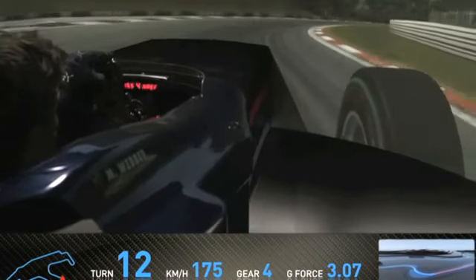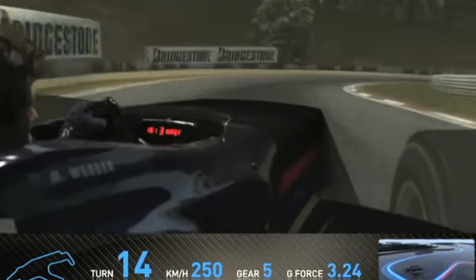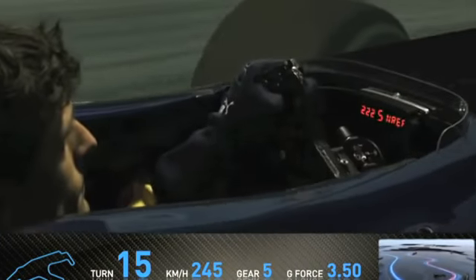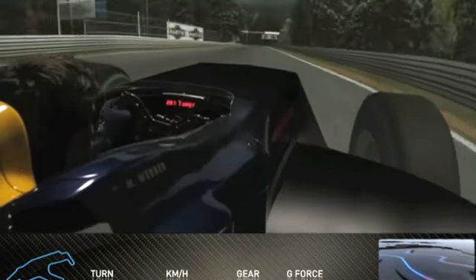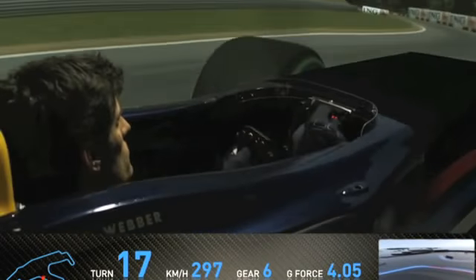Then we come to another chicane, which is not that slow. This is where you feel the car really working because it's on low downforce for the long straights, so you feel the car moving around quite a bit. Then a very important right-hander which leads you full throttle all the way back towards the pits, past the hospital on the left-hand side. The engine is at absolute maximum — absolute top speed coming towards Blanchimont, which is a flat-out 7th gear corner.